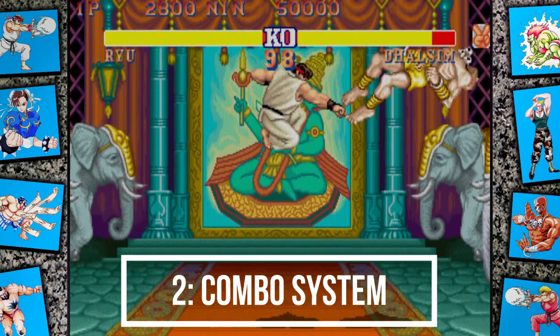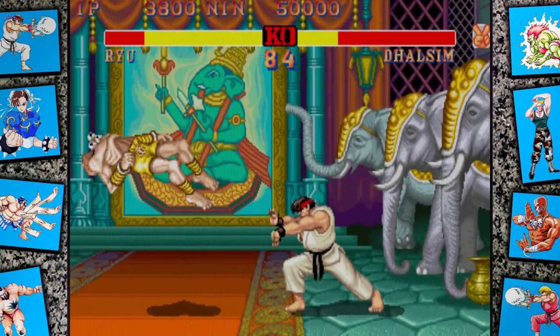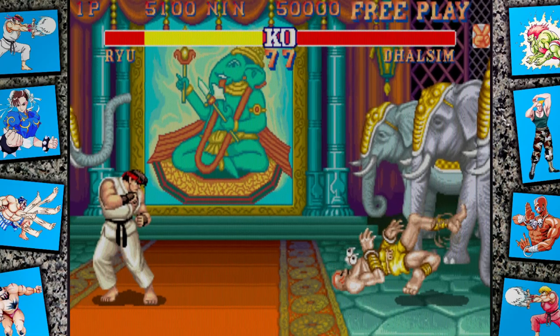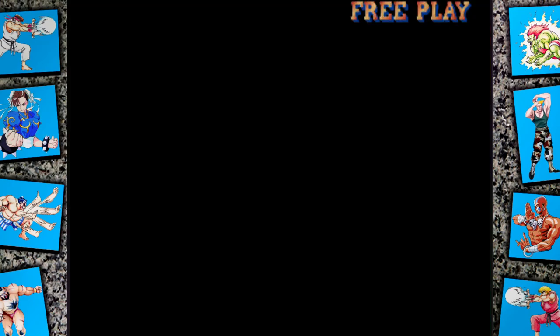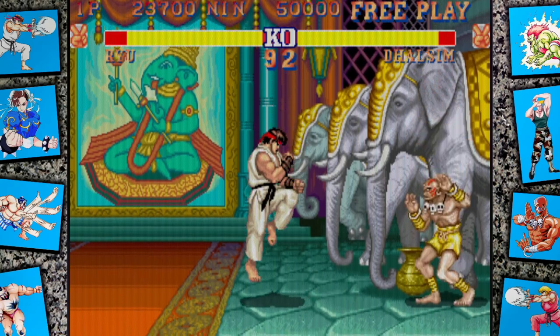In Street Fighter 2, the moves and special moves are performed by a series of directional inputs and timed button presses. This, alongside some unfinished frame data at the time of release, led to the player being able to cancel into certain moves. Much to the developers' horror, this created the combo system — but it actually made players more interested in the game, so much so that the developers made combos a main mechanic in the Street Fighter series going forward, as did every other beat-em-up that followed.